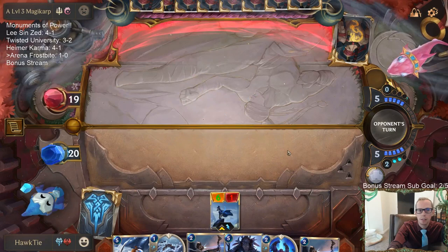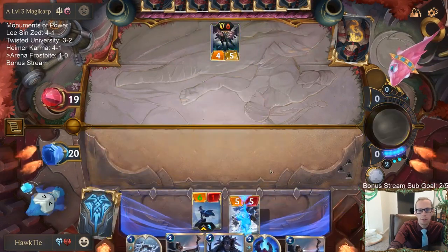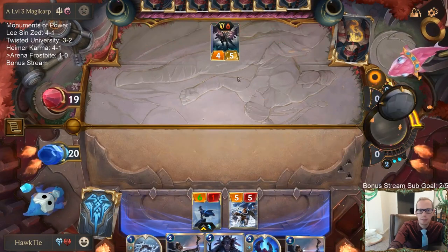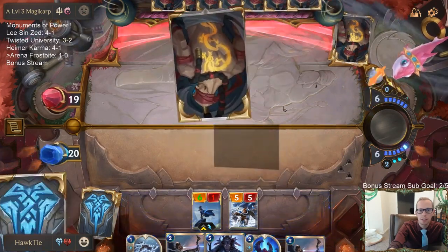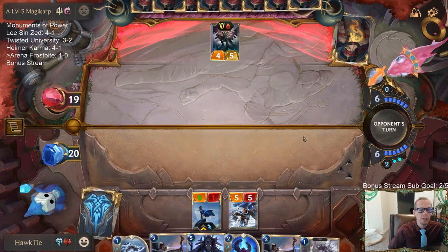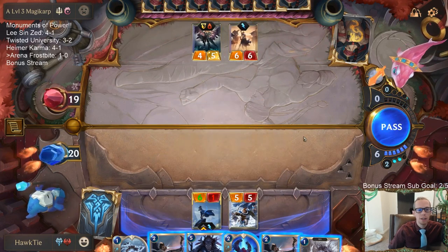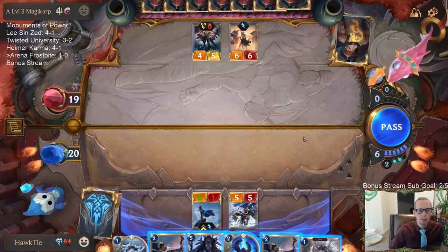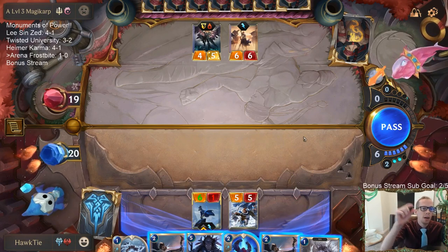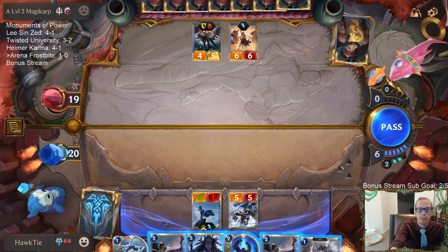Why would they want to block there and save six life? They really want that Radiant Guardian to be a 4/5 tough? That's not even a good trade — just wait and challenge next turn, make me use another spell. If you go to your collection, go to Cards, click Unowned — you can find whatever card you wanted to use a wild card on, click it, and there's an option for wild card, shards, or coins.